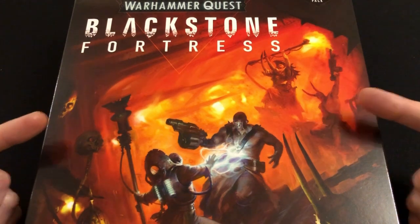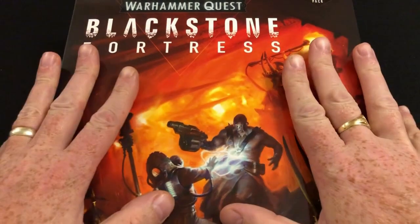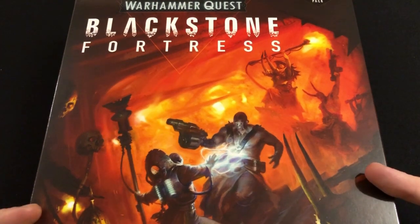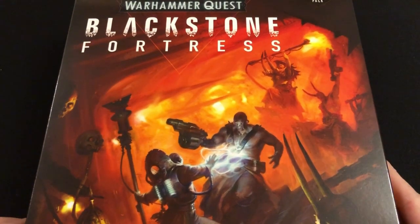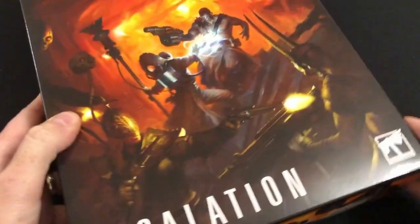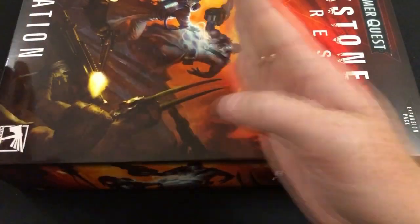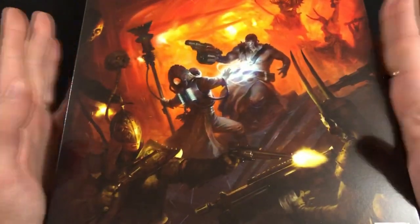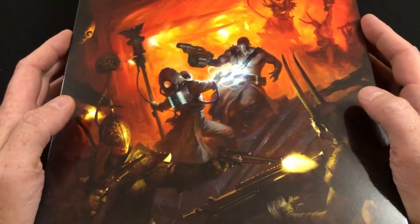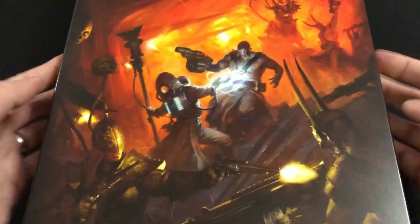I wanted to do this video because my copy of Blackstone Fortress Escalation has arrived in the post and I'm incredibly excited about it. We're gonna break it open and have a quick look at it together. The box is deeper than a Trader Command box and you could basically put two copies of Trader Command side by side on top. It's a much bigger product. Retail price is £65 but I got the classic 20% online discount.